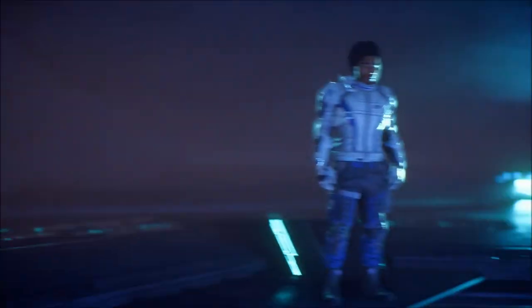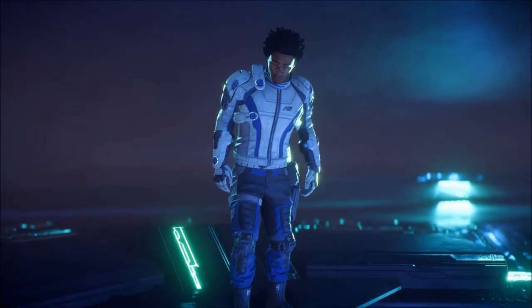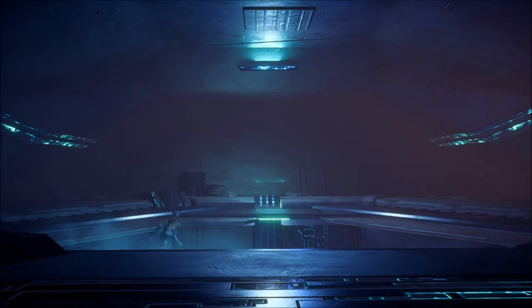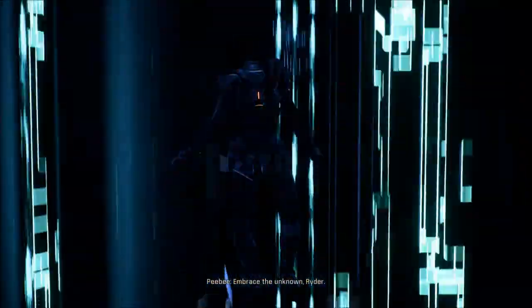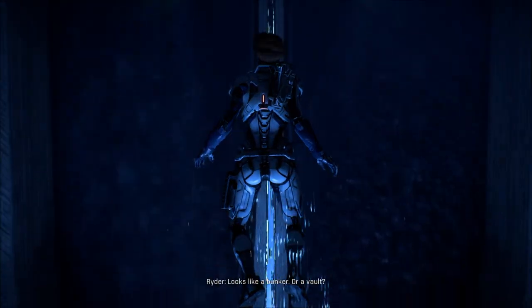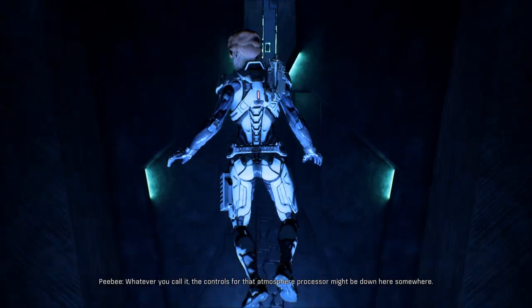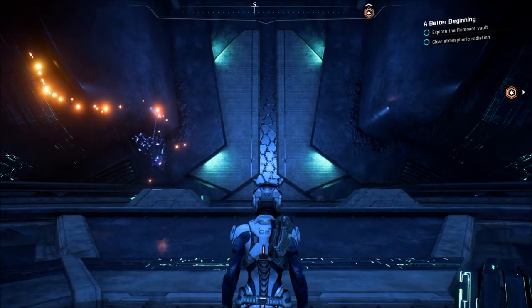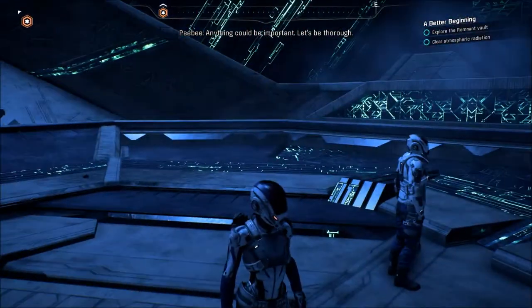Hey! Oh, you can see her belly button. I didn't even notice that before. And she's very blue — even her outfit's blue, almost the same shade. And Cora's the last one to go. It's acting like a gravity well. Wow, where's it taking us? Embrace the unknown, Ryder. Still going very quickly. Looks like a bunker. Or a vault. The controls for the atmosphere processor might be down here somewhere. Let's find out. Anything could be important. Let's be thorough.